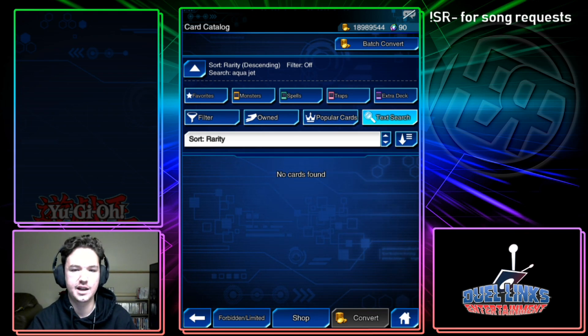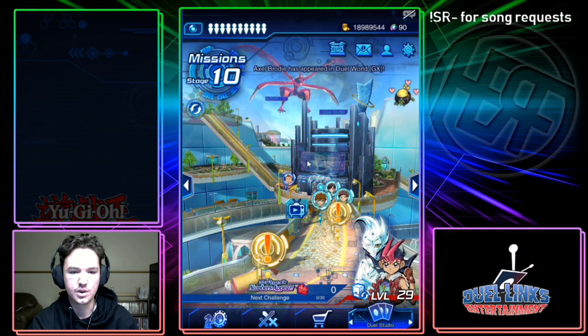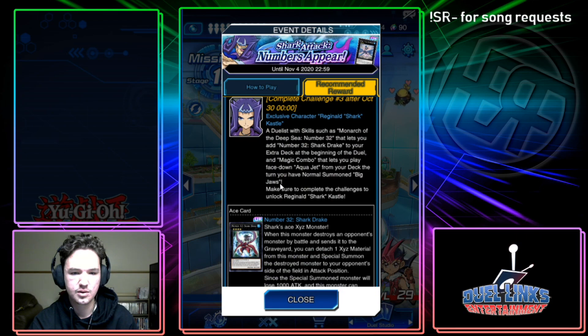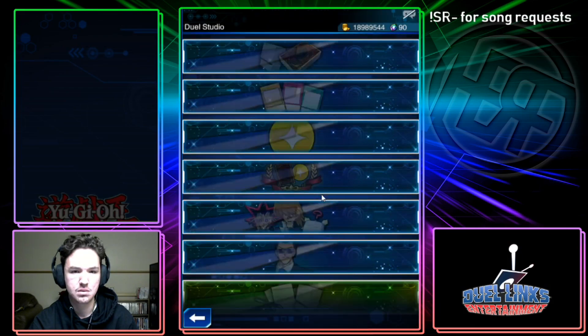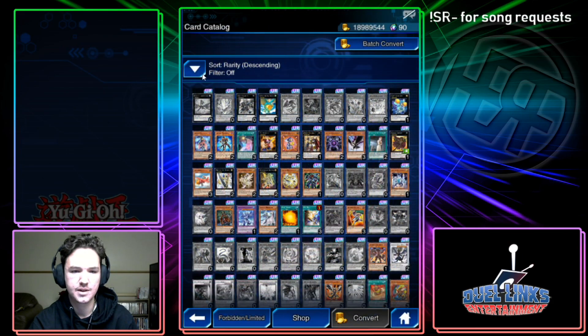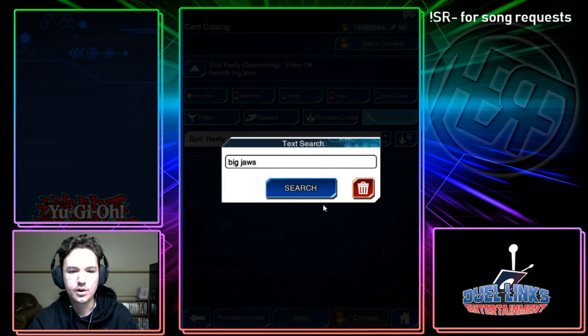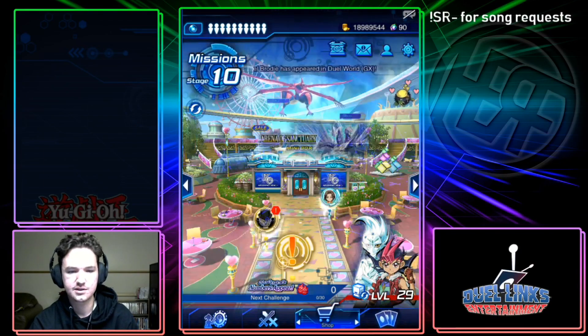Aqua Jet targets one face-up Fish, Sea Serpent, or Aqua-type monster and it gains 1000 attack — okay, sick meme, so you just get a 1000 attack boost. The skill triggers when you normal summon Big Jaws. I'm guessing that's just some vanilla shark monster — it must be in his character unlocks because I can't find it.